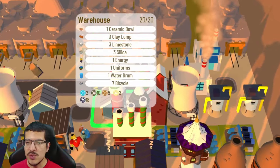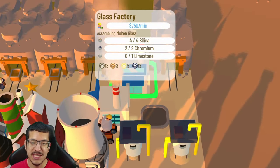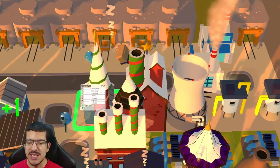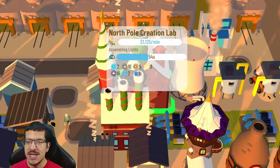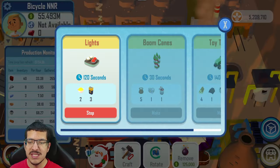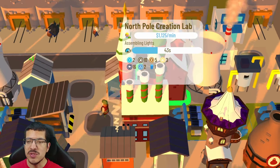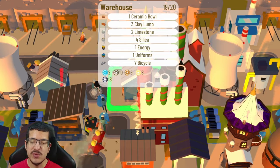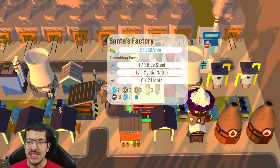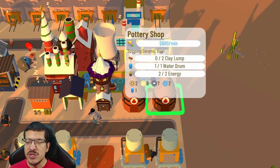For molten glass, there are two sand mines making silica on green craft timer with passive energy. A forklift picks up the silica and takes it to a nearby warehouse. That silica is picked up alongside chromium and limestone at two glass factories to make molten glass. The molten glass is stored in the warehouse and the North Pole Creation Lab crafts lights using two molten glass and three passive energy from the nuclear power. Lights are the other big requirement to make bicycles.